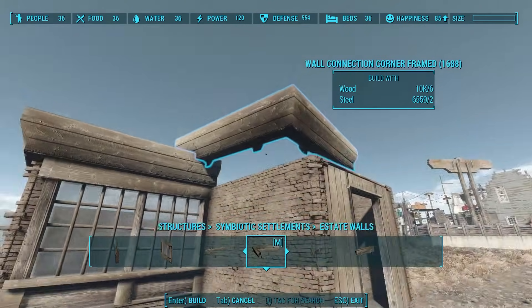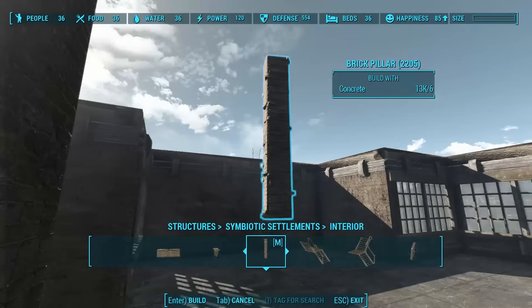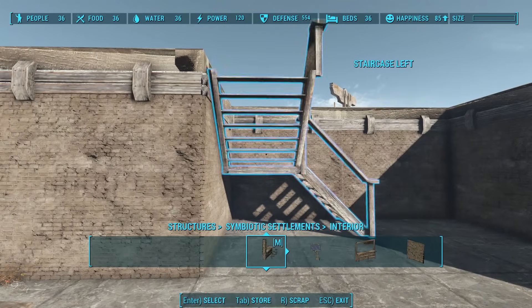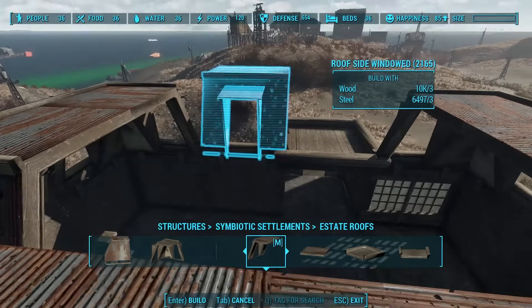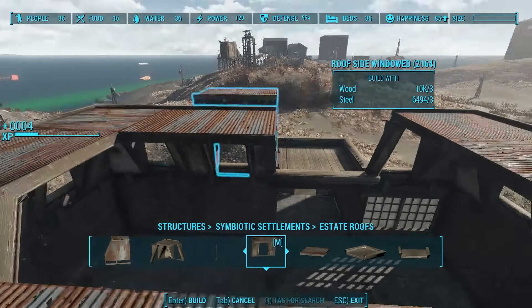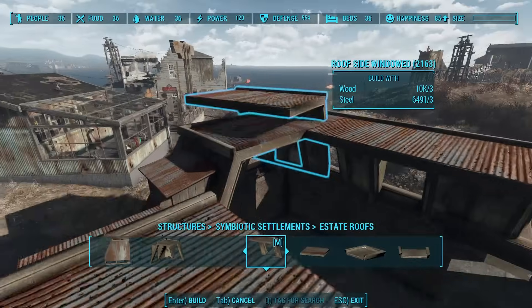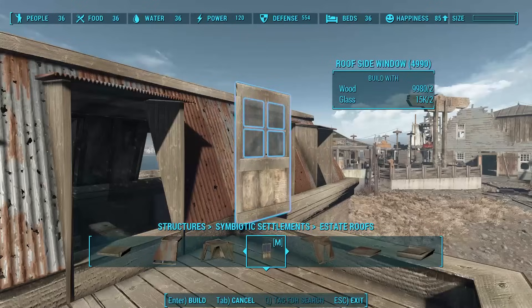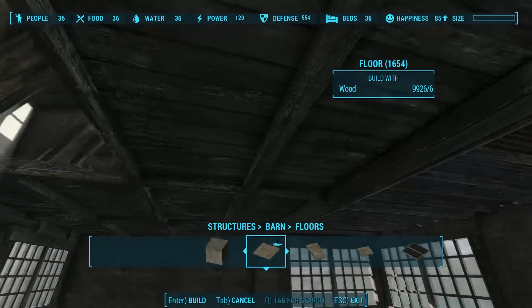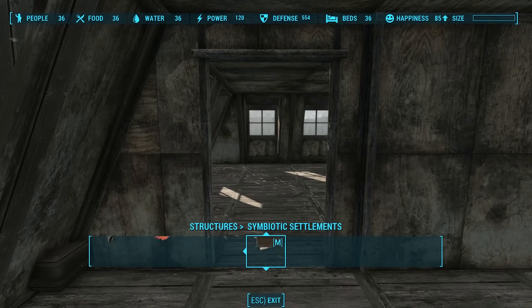In the interior section of the build menu, you find a lot of new nifty things. There's a long counter you could use in combination with a shop mod, big brick pillars that snap to different places on the floor, and a couple of really nice interior stairway options. My favorite part about this mod is the new roof system. We can now build those lovely roofs reminiscent of what we find in downtown Boston, with a variety of different roof types including some that have windows. I used this to build a second floor that led to an attic, complete with wall door frames and a door.